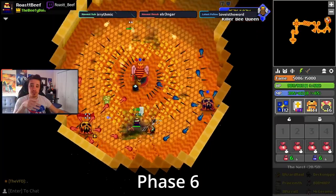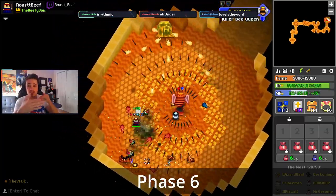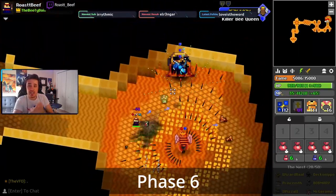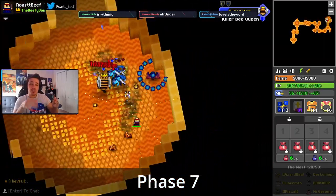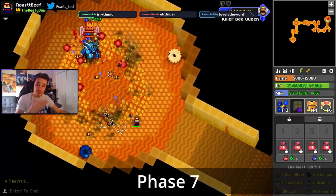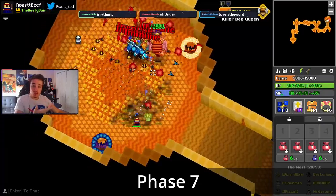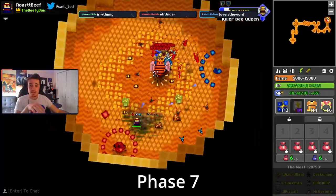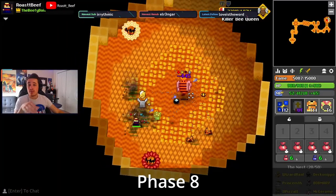At 90% HP, she goes to phase 2, at which point the bridge leading to the room will fill with lava or honey, whichever you want to call it. The boss room itself will also shrink a little bit as the outer edges fill with the honey lava as well. In phase 2, the queen will flash a certain color revealing her next attack pattern. The main things to avoid here are the red bombs that inflict confuse, or the blue bombs that quiet.